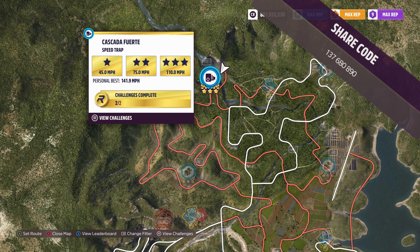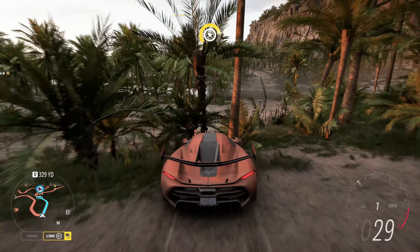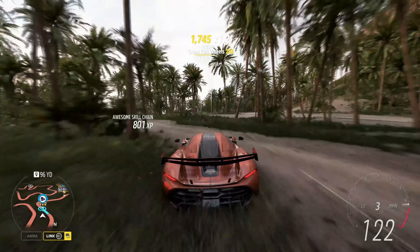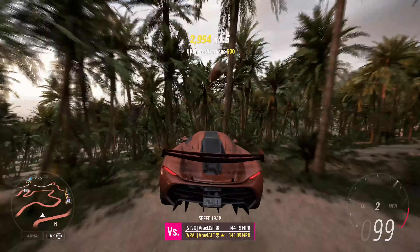The rally adventure speed trap we're doing today is the Cascada Fuerte Speed Trap. The goal for the speed trap is 115 miles an hour, and this is pretty straightforward as long as you have a decent run-up. The key here is you've got to keep your tires on the ground for as long as possible.